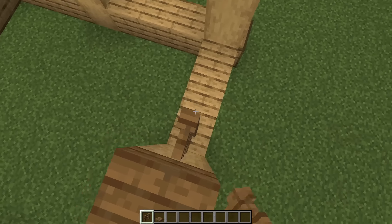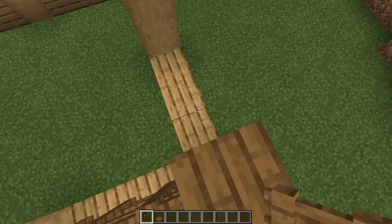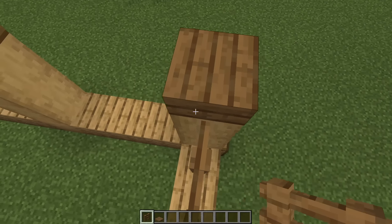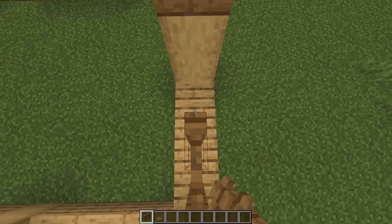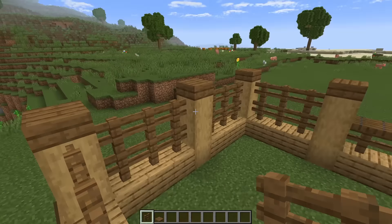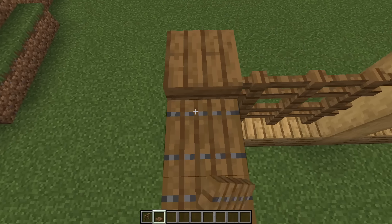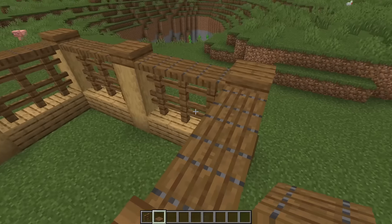As for the back section, once again it's just spruce fences and spruce trap doors, but these are all going to be two high, so just make sure they go a little bit higher, up to the same height as the logs are, for all of these four sections. And same as we did for the front, we can just go around and place in our spruce trap doors.